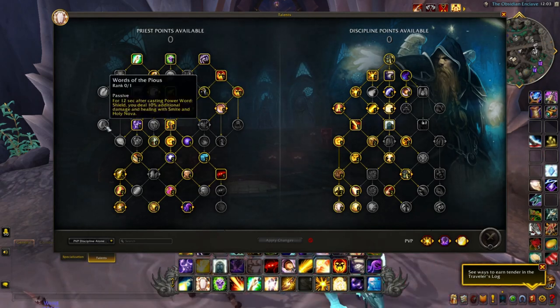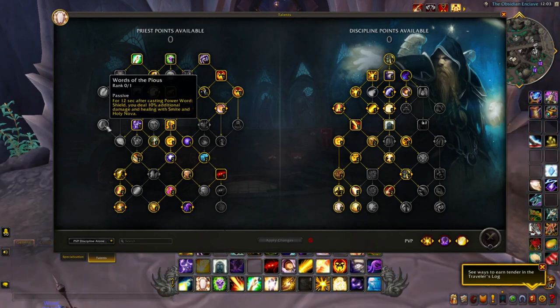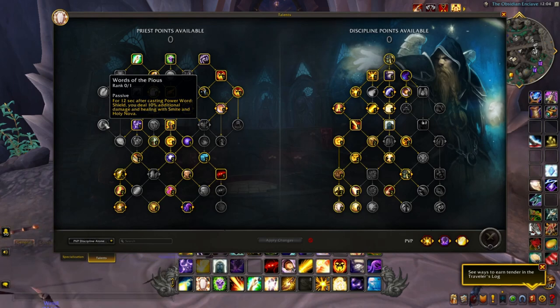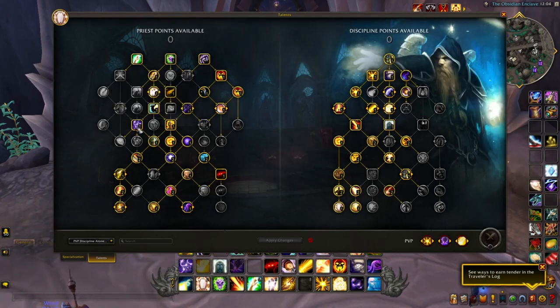Words of the Pious — for 12 seconds after casting Power Word: Shield, you deal 10% additional damage and healing with Smite and Holy Nova. Since I'm not running Holy Nova, I don't find this necessary. It would make more sense for a build spamming those particular spells to deal more damage and return Atonement healing with Smite, but it's really not necessary for this PvP build.